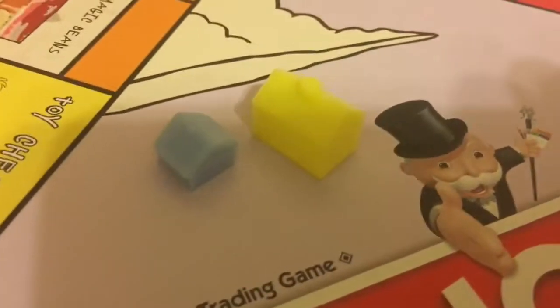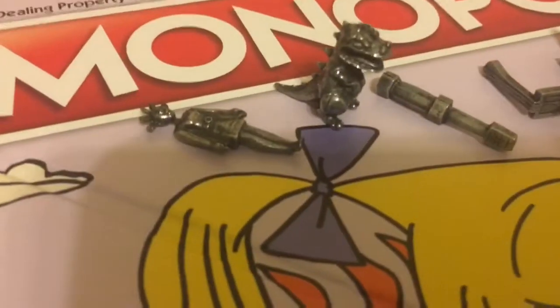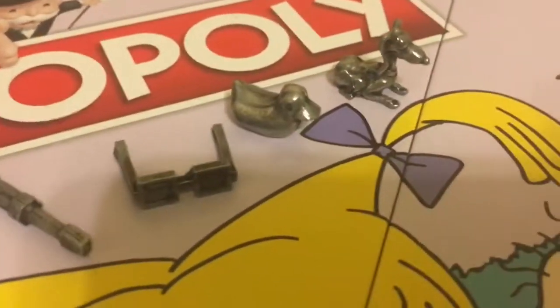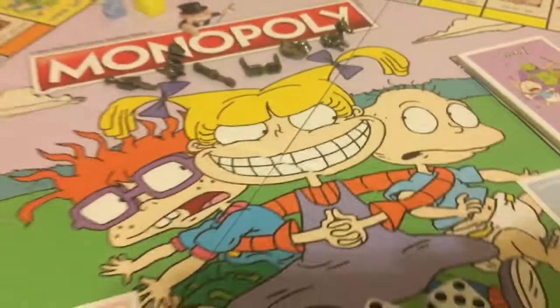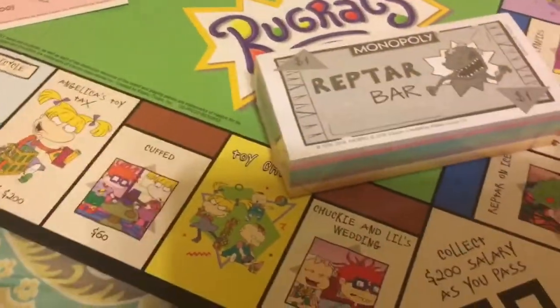And then your title deeds. The hotels and houses are baby gates and playpens, and they look like hotels and houses. And here are the tokens: you have Cynthia, Reptar, Tommy's screwdriver, Chucky's glasses, Phil's little rubber ducky, and Spike. And I'm really happy that I got all of those tokens because apparently some people didn't get them all or they got duplicates.